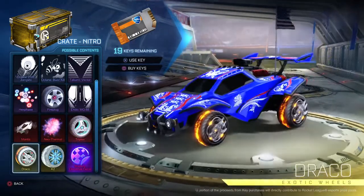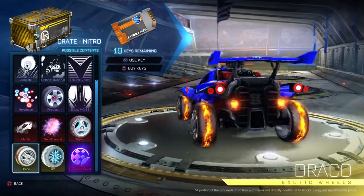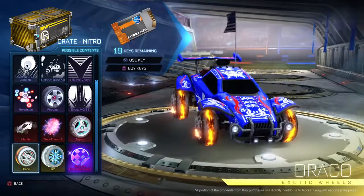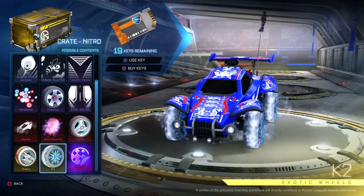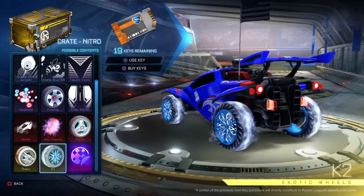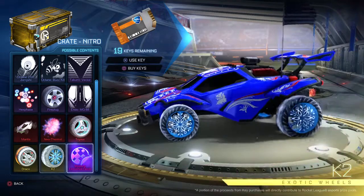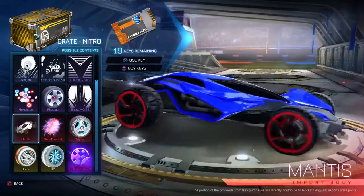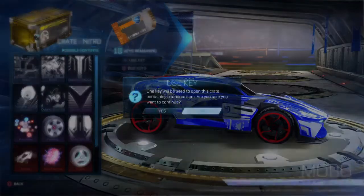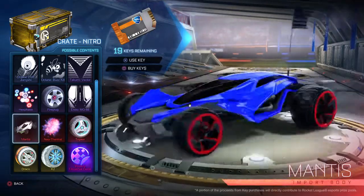The Draco — those are pretty dope. I wonder how that's gonna look painted. I don't know if it's gonna do like molten paint — that'd be cool. I like that. The K2 — they looked frozen at first, I didn't like these at all, but these look pretty cool. And then mystery decal — I don't know if we got any of these. I really don't know how I feel about that.